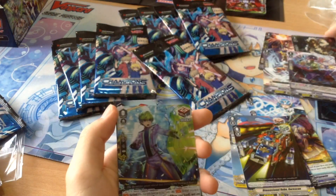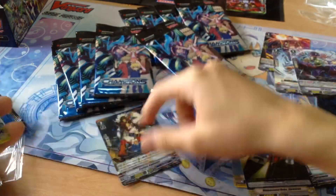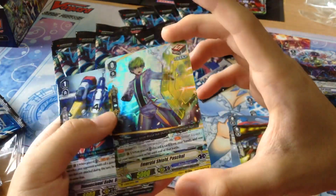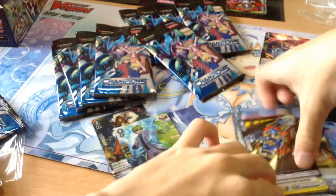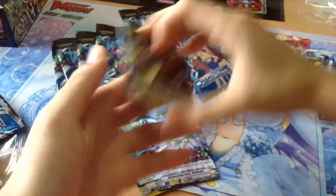Second Double Rare — we got a Night Miss. I should showcase the following. Second Double Rare: Emerald Shield Pasco, the Draw Trigger Perfect Guard. This was definitely the one that Roxy was looking for. And this is also a foil.